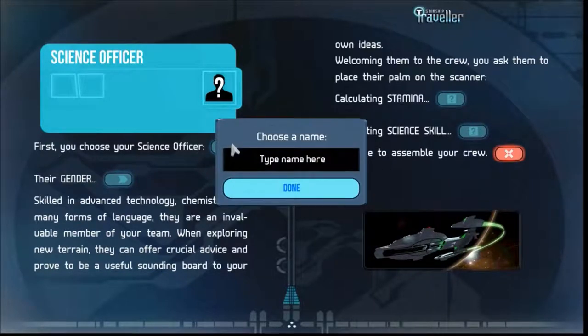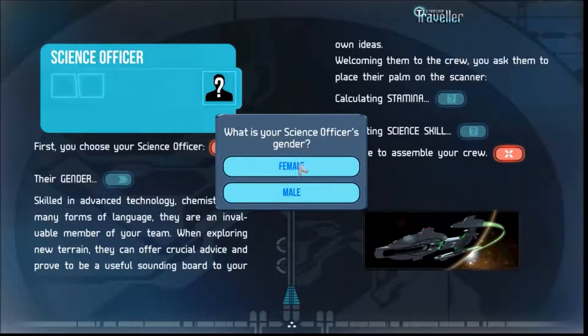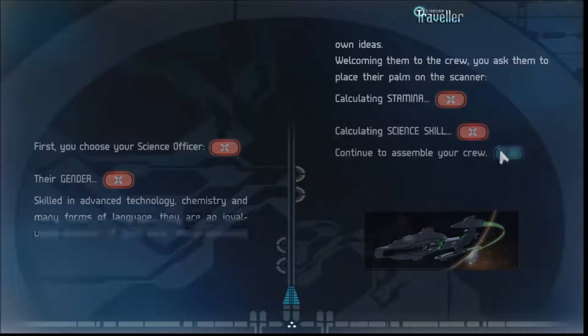First, choose your science officer. I'll use real-ish names but change them a little bit. Skilled in advanced technology, chemistry, and many forms of language — an invaluable member of the team. Calculating their stamina... my science officer's one tough son of a bitch. Let's see what their science skill is — whoa, damn. Let's continue to assemble my crew.